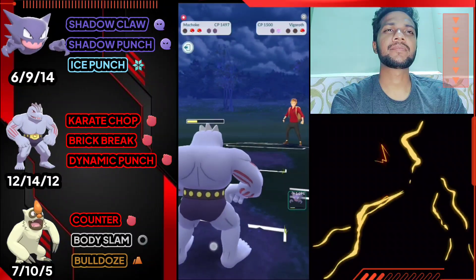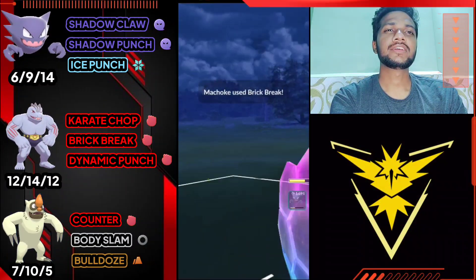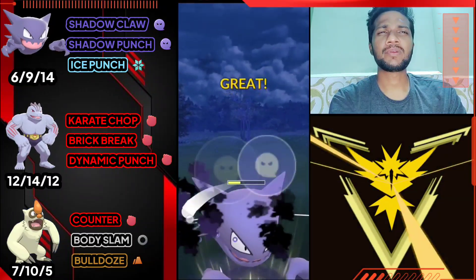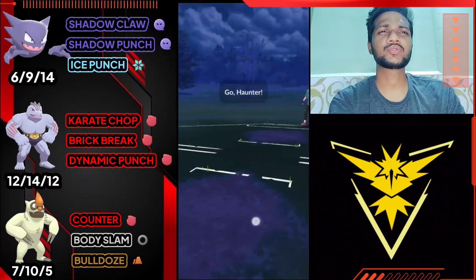He just brings his Dusclops - let's use first Brick Break and then switch to Haunter. We got Shadow Punch ready and I hope one Shadow Punch can finish from this stage. GG for us guys - opponent just surrenders. Moving on, this team is totally effective in Evolution Cup.